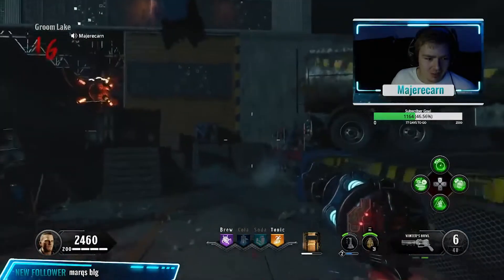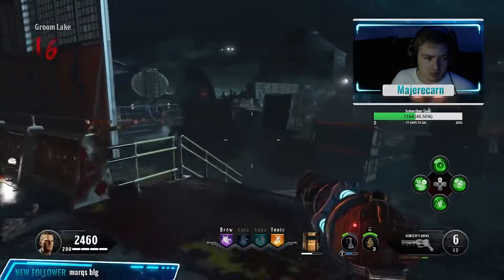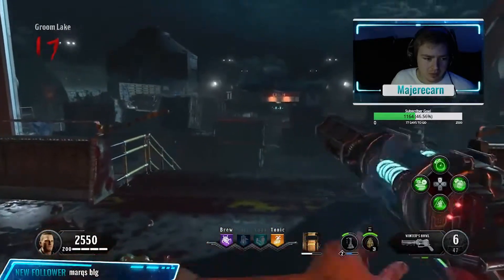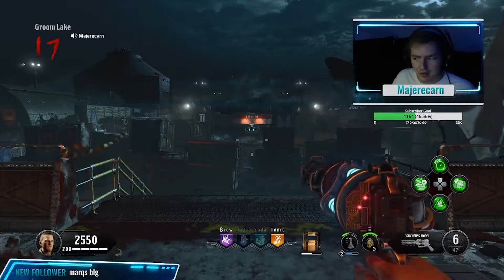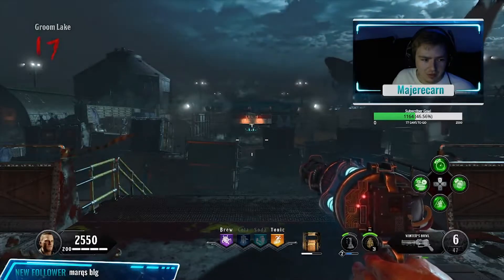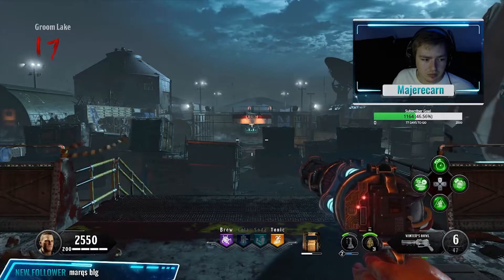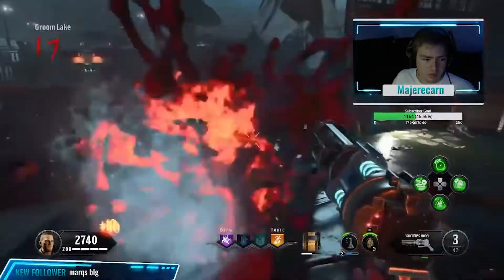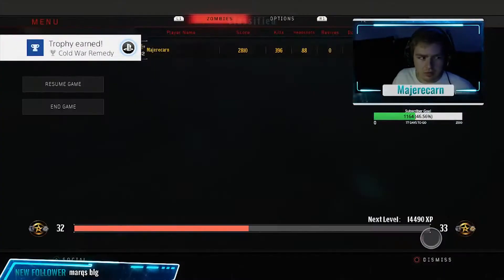There is no ending cutscene for this Easter egg, although you do get a trophy for it. It's a bit disappointing since this is the first of all four Easter eggs completed in Black Ops 4 — it makes me think maybe there won't be ending cutscenes for any of the other maps. It's also the first treyarch zombies map without an ending cutscene in a very long time. Overall it's still a pretty cool and easy Easter egg — all you have to do is get the numbers, enter them into the machine, go to the Pack-a-Punch, and you've got a Winter's Howl. Thanks for watching, leave a like, subscribe for more zombies content, and have a great day.